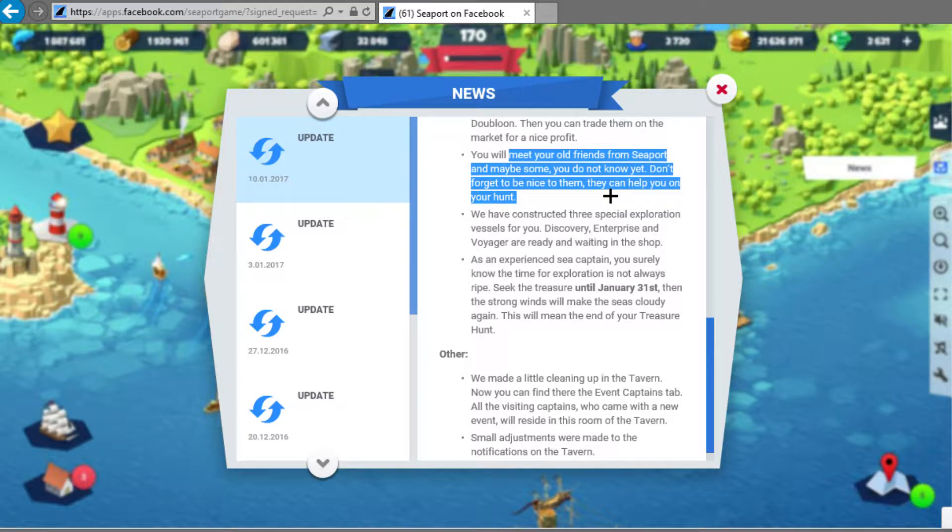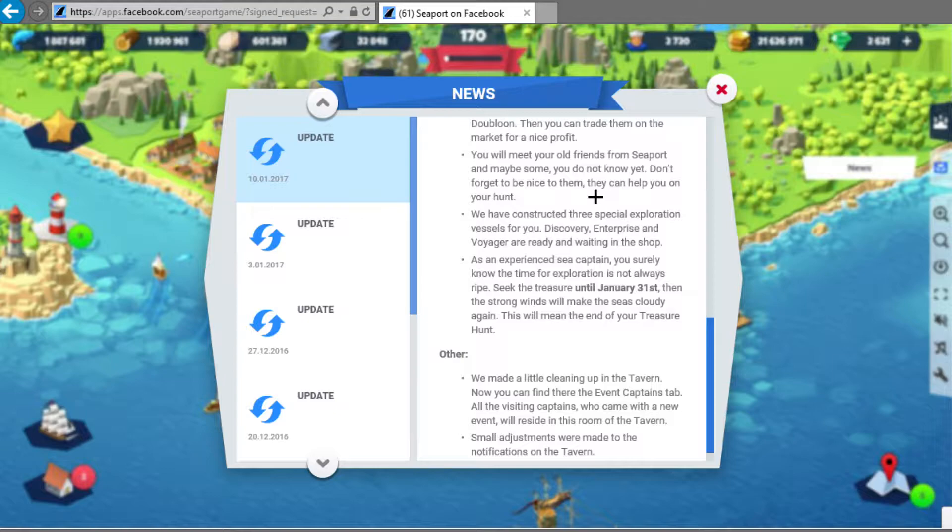They put some old NPCs just for this event. You'll see some of the old NPCs for like one mission to get some coins - you send a bunch of wood and they give you a bronze coin. There are two or three ships: Discovery, Enterprise, and Voyager. Two of these ships can be bought with gems, one with normal resources.